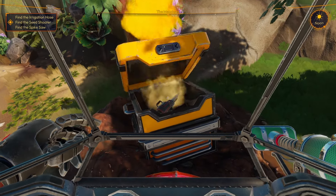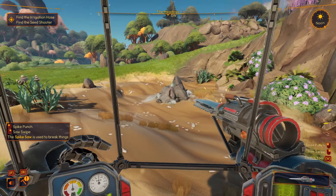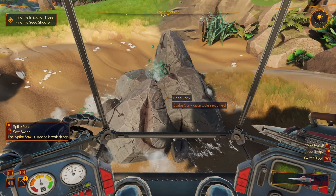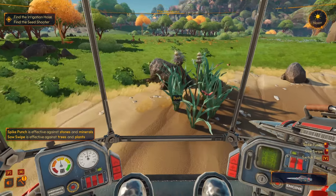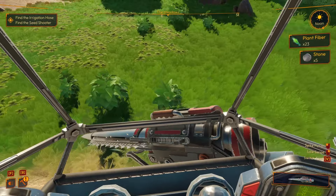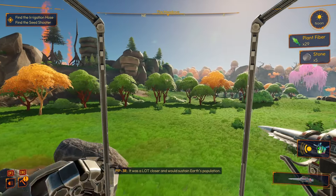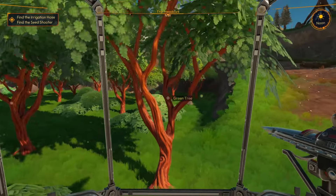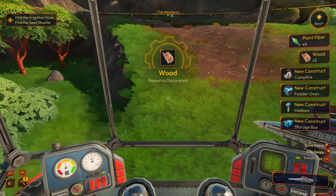We find the spike saw. It has two modes: spike punch, which is effective against stones and minerals, and saw swipe, which is effective against trees and plants. Some things require a spike saw upgrade, but we can still harvest plant fibers and rocks. We take out some trees, getting a bunch of wood, which unlocks new construction recipes: mailbox, storage box, fodder oven, campfire.